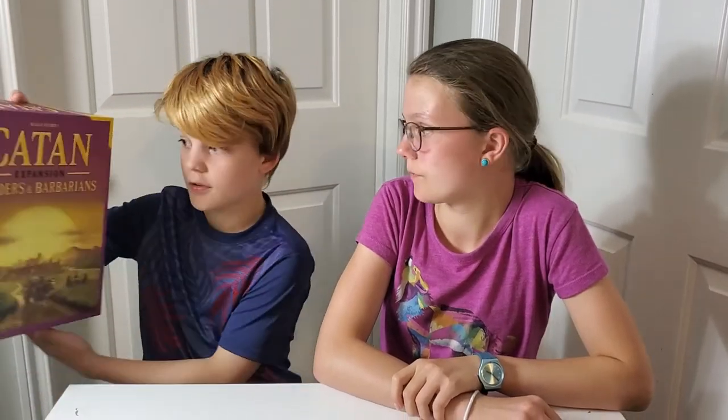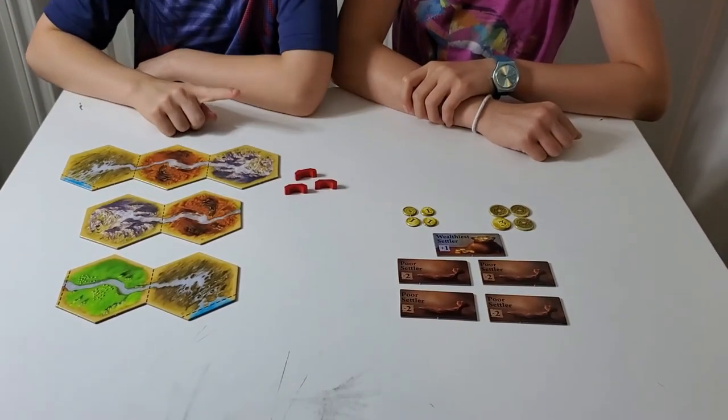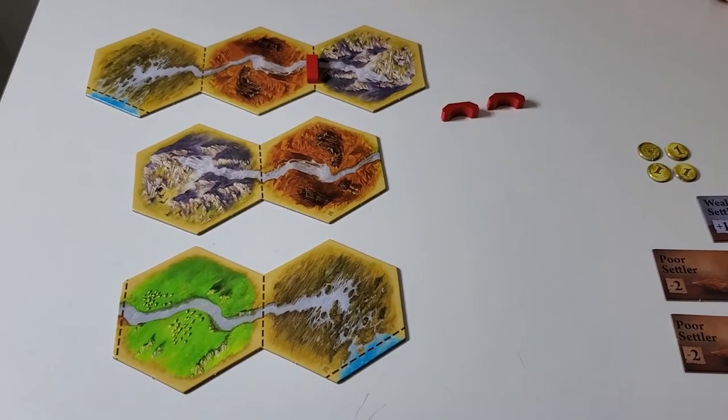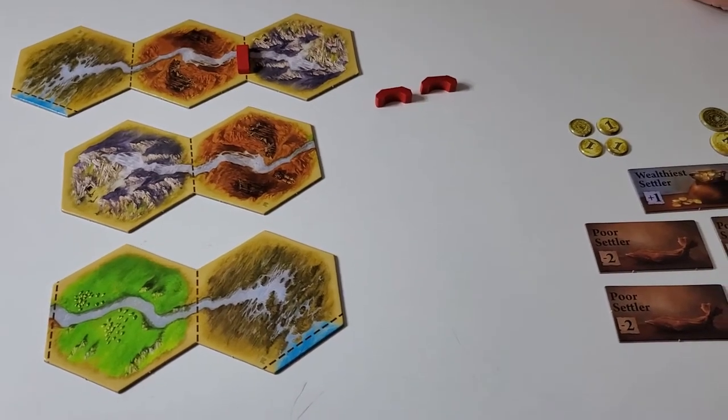Today we're playing the Rivers in Traitors and Barbarians expansion. What you'll get is river tiles and bridges. If you build a bridge on the river with two brick and one wood, you get three coins.